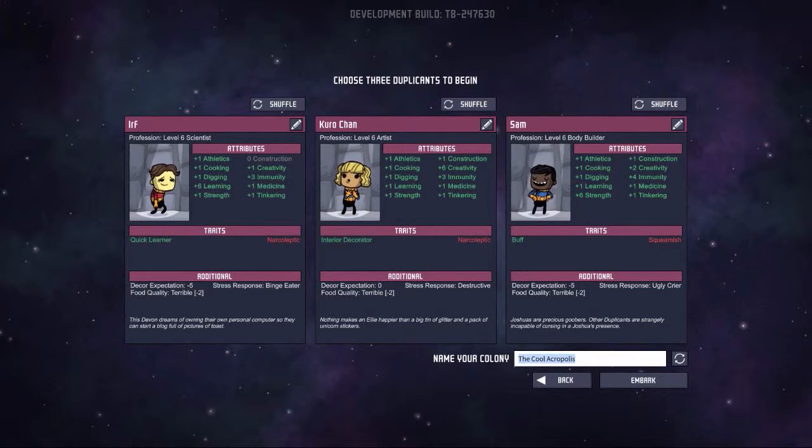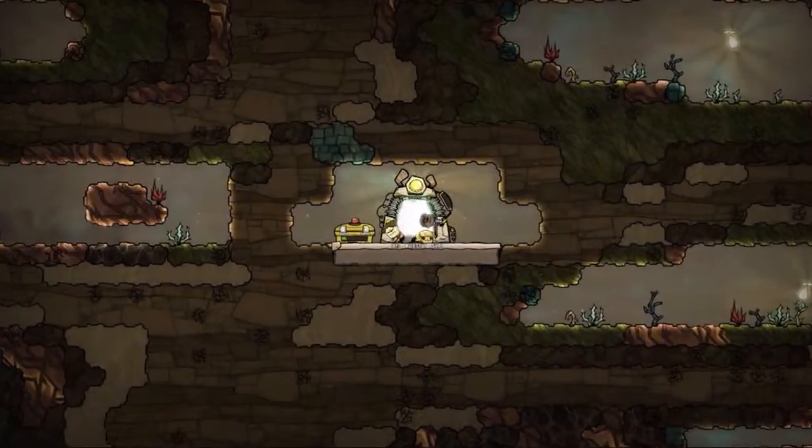Let's roll for our world name. We got: Transmedia Space Station Cosmos, Intergalactic Committee, The Outrageous Laboratory — yeah, that seems pretty great. Let's embark on our adventure!